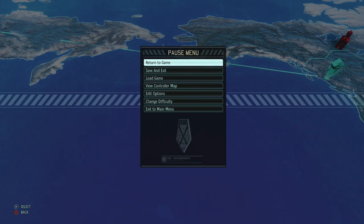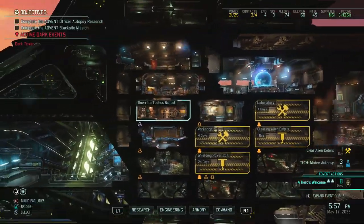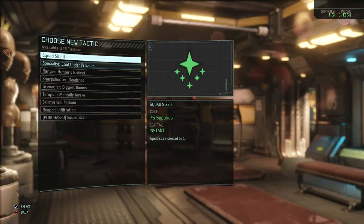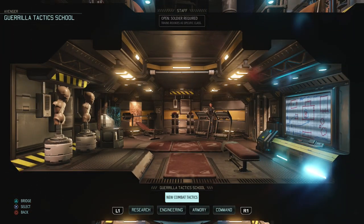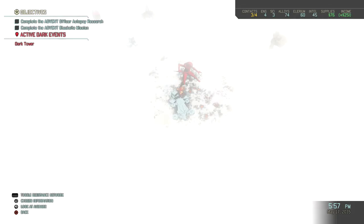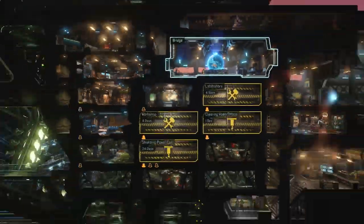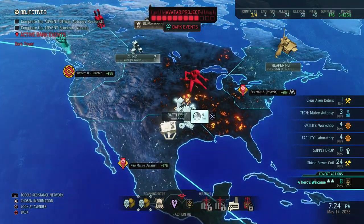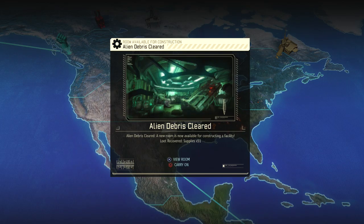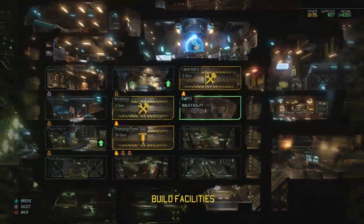Hello everybody and welcome back to my XCOM 2 let's play. First off, I'm going to buy our second squad size upgrade. Yes, so we can now take six people on each of our missions, which is amazing — this is probably just the strongest upgrade in the game. I'll also look at how my soldiers are doing because if they're doing well, I will take on the story mission. We'll wait one more day for our reaper to get better, and we've cleared our alien debris, so I'll build an infirmary here.